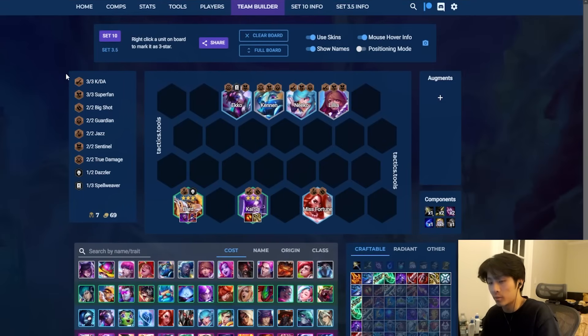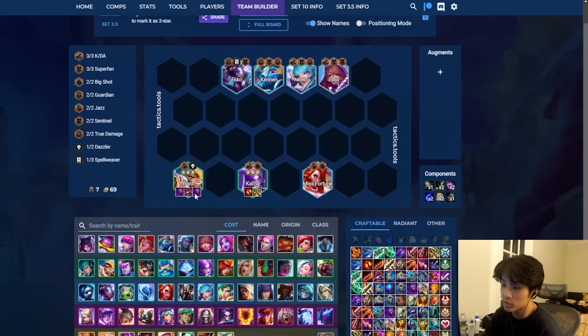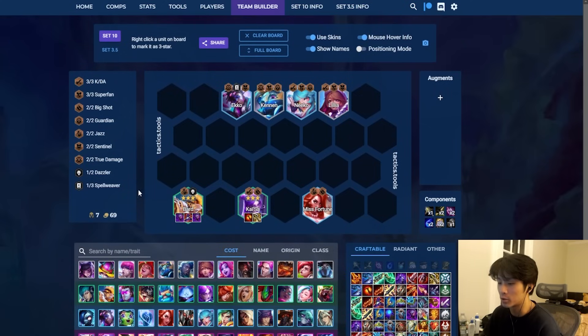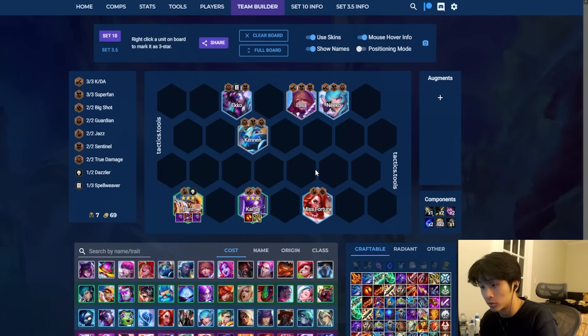This next comp started seeing more popularity towards the end of last patch — basically Bard Kai'Sa Reroll. The main focus is Bard reroll. Ideally you want Jazz Bard headliner, that's the best one for this comp. I feel like this is a niche comp; I wouldn't angle it right off the bat. There are certain conditions required. The main condition is March of Progress — this comp is mostly a March of Progress check. It requires a lot of money. You want to roll on 6 and on 7 as well, so you get to spike at a lot of early intervals.